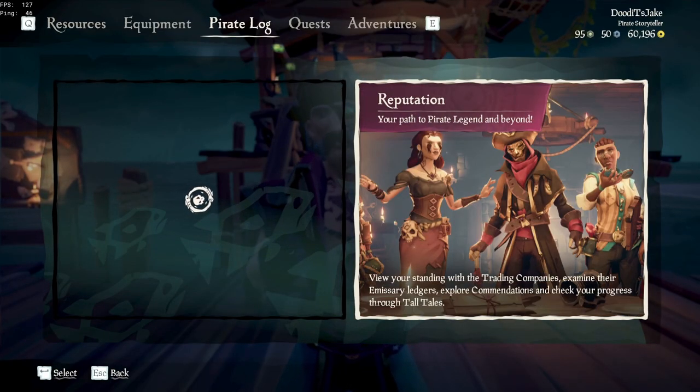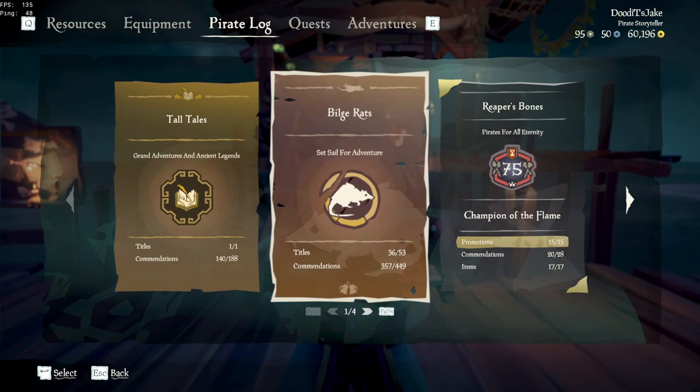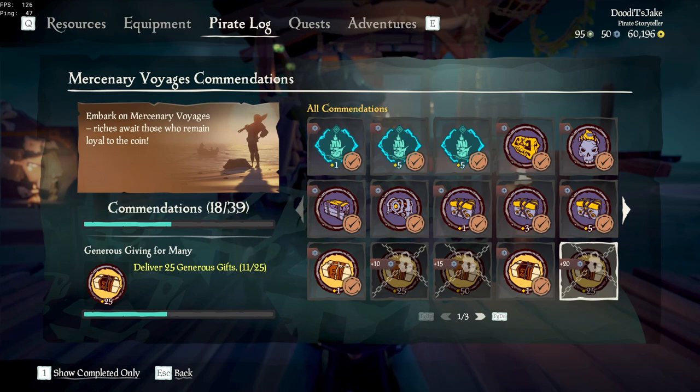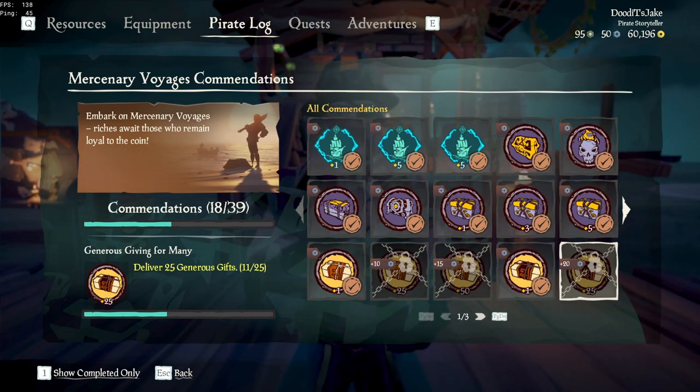Go to your Pirate Log, then Reputation, then Bilge Rats, and then go to Mercenary Voyages. Make your way down to Generous Giving for Many — you'll have to deliver 25 generous gifts to the Reaper's Hideout. I haven't completed this one because when I get gifts in the game I never bothered selling them. But now I know they're worth it. You can get gifts by doing Skeleton Forts or by randomly digging up treasure.